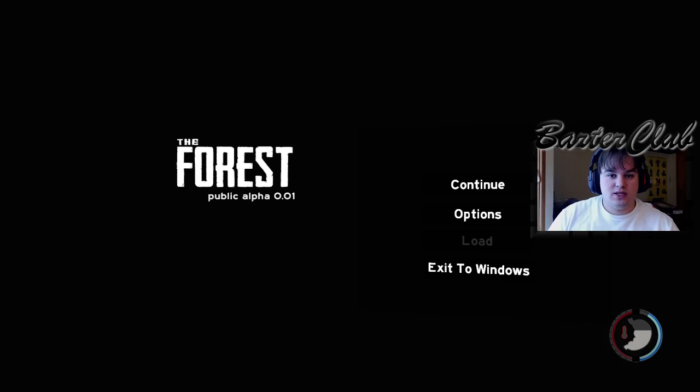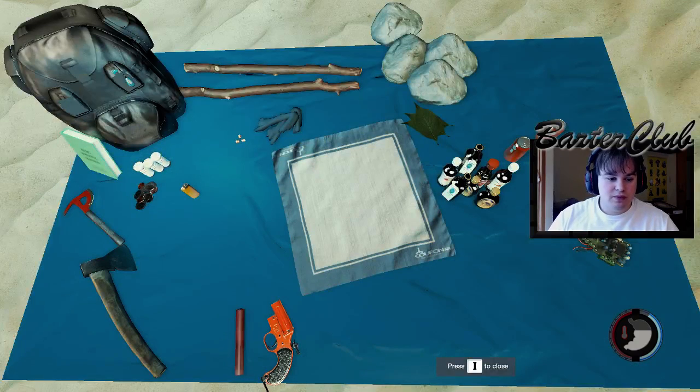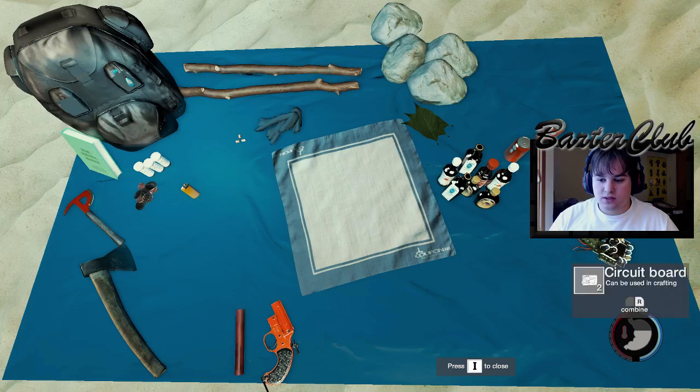Welcome back everybody. This is Barter Club today. I'm going to show you how to make the bomb in the forest. All you're gonna need is three things: five inventory, you'll need coins, you will also need booze, and you will need bards.